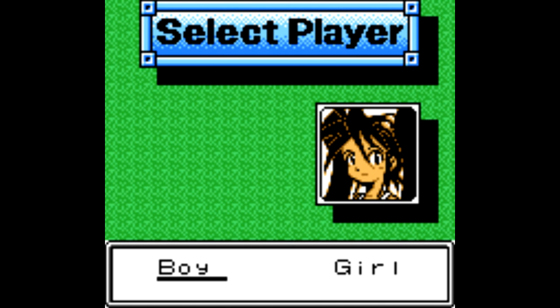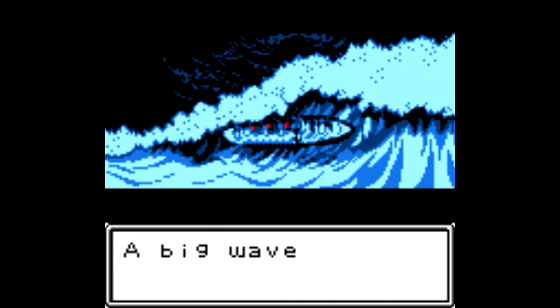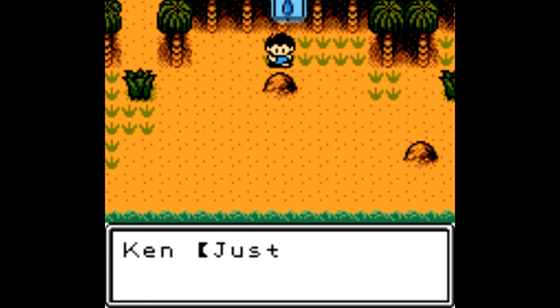So you start up the game, you pick a boy or a girl character, and just like that you're on a ship. It capsizes, and you wash ashore onto a deserted island. Now what? This is one of those "what the hell do I do" kind of games.